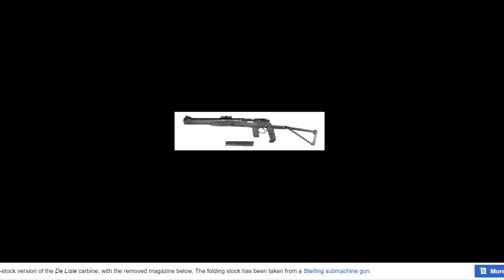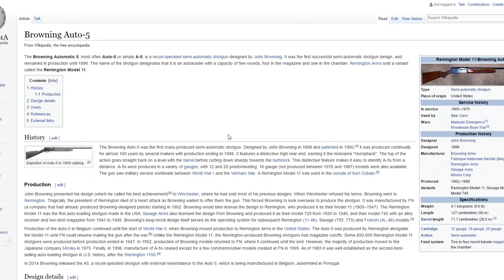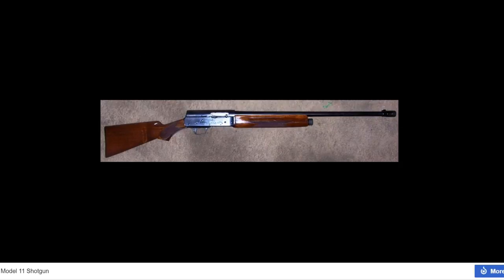The Browning Auto 5 is also made from the US - it's a semi-auto shotgun. It was designed in 1898 and produced in 1902, and there are many different variants. This could definitely be another cool shotgun we see in the game, proving that shotguns will have their place if Sledgehammer knows what they're doing. They said they wanted to be historically accurate, but I hope when it comes to multiplayer they don't only pick iconic guns.